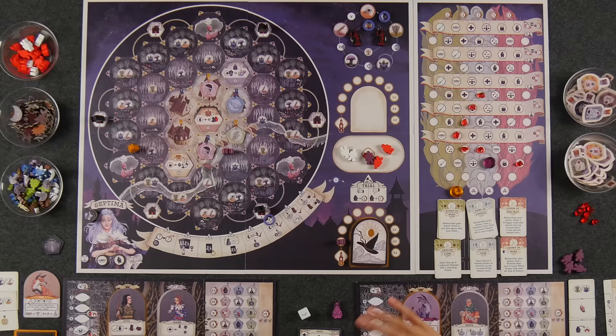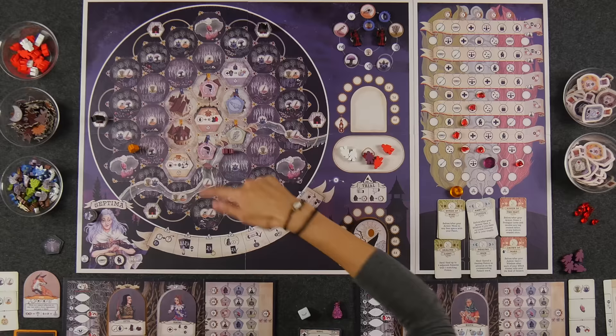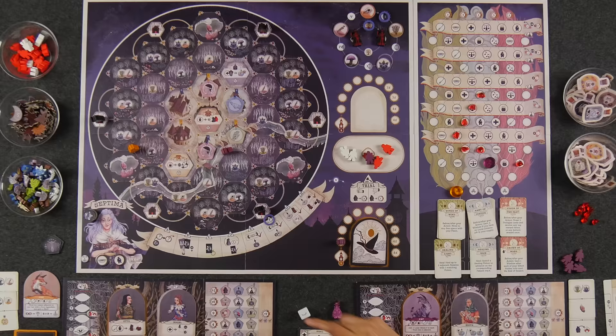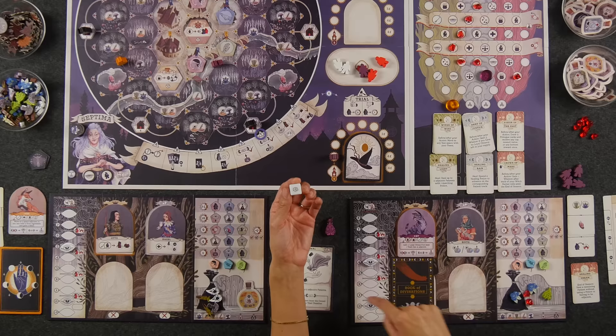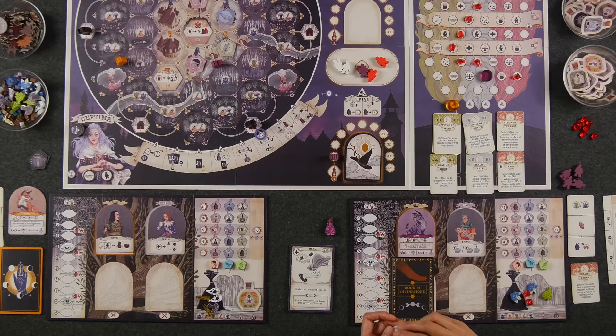If you raise suspicion in a zone that has no witch hunter, nothing actually happens until later. However, if your zone does have a witch hunter, then you have to roll this die. Each face shows a certain amount of suspicion to add to your track. There is one die face that shows just a sleeping eye — if you roll this symbol, nothing happens. You are safe. So let's demonstrate: if Naveen were to raise suspicion in his zone with suspicion at five, he rolls the die. If he rolls zero, he adds zero to five.